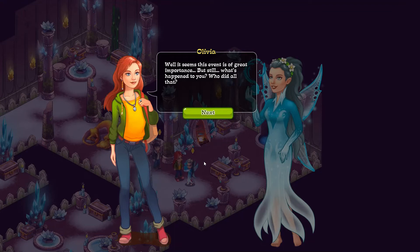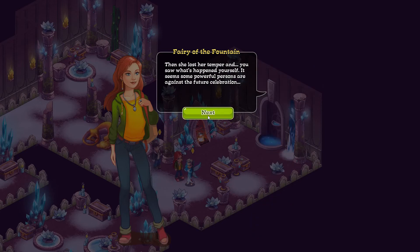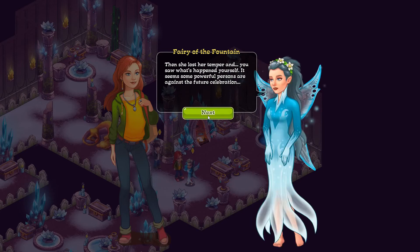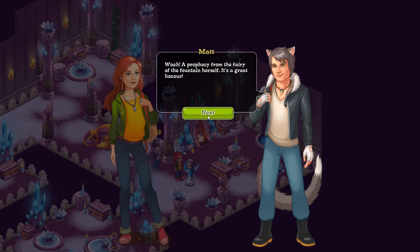Well, it seems this event is of great importance. But still, what happened to you — who did all that? It was a sorceress in blue. I didn't see her face because of the hood. She wanted me to foretell Lady Catherine's future. I felt something fishy and refused. Then she lost her temper — and you saw what happened. It seems some powerful persons are against the future celebration, so we all have to be careful. We have to go — we were glad to help you.